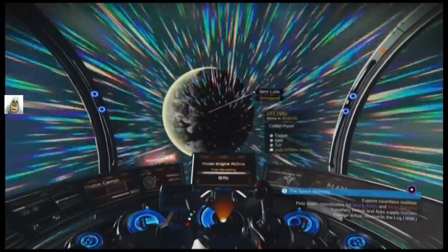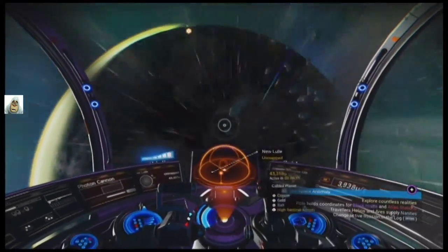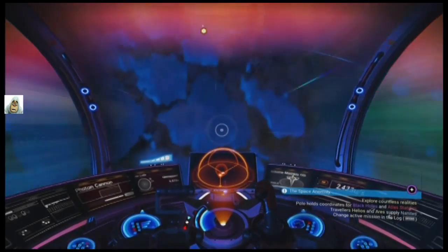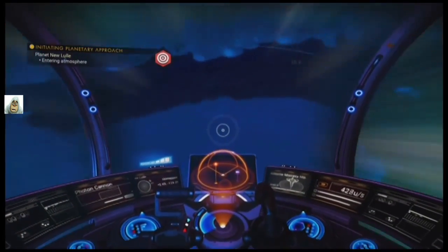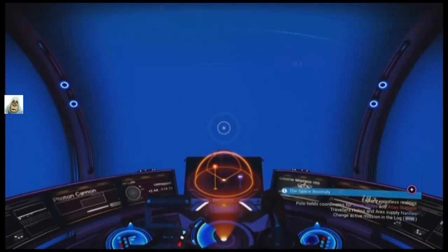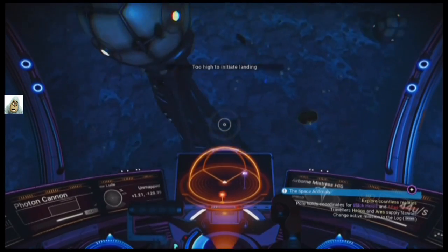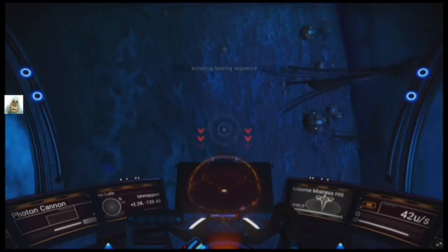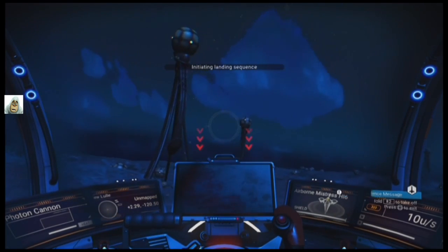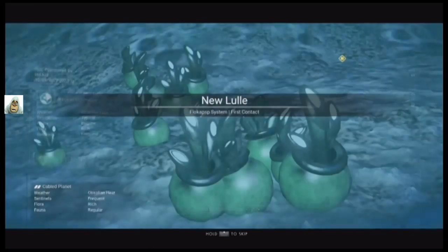Let's play No Man's Sky. I've actually been to this system — there was a planet earmarked for a base, but none of the other planets have been visited. I thought I'd better come back and check them. This planet is probably a cabled one, so there won't be much on it. Let's get it out of the way. Dark out here — okay, ground is here. Landing again. Right, where to start? The pot plants, I guess.